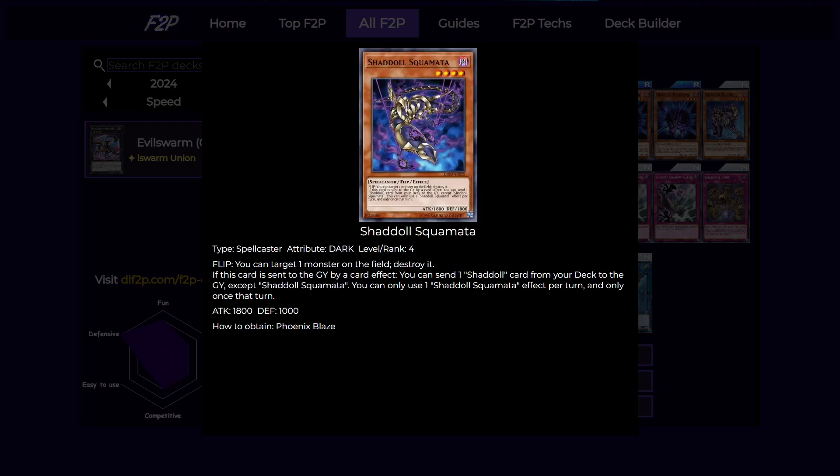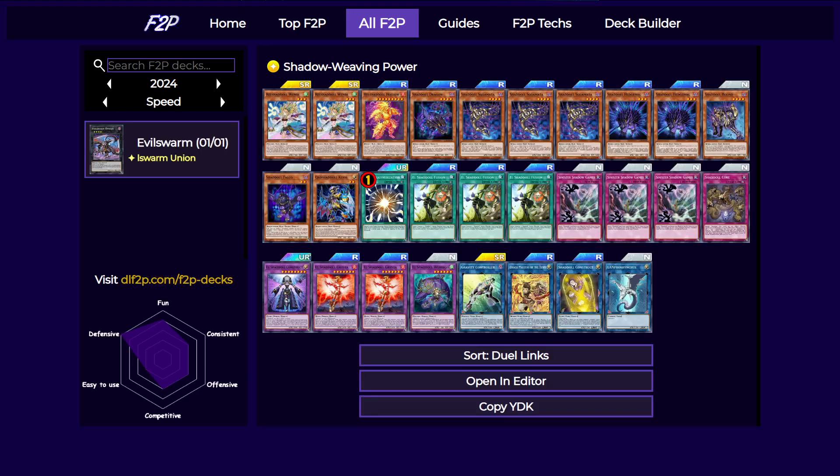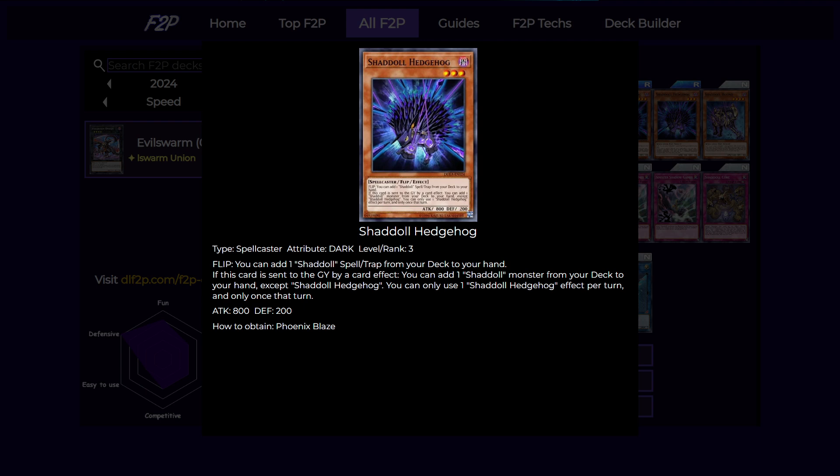Next is Squamata. This card has a flip effect of destroying a monster on field, and if this card is sent to the graveyard by a card effect, you can send a Shaddoll card from the deck to the graveyard. Next is Hedgehog, our main searcher. It has a flip effect of adding a Shaddoll spell or trap from the deck to your hand, and if it's sent to the graveyard by a card effect, you add a monster instead.